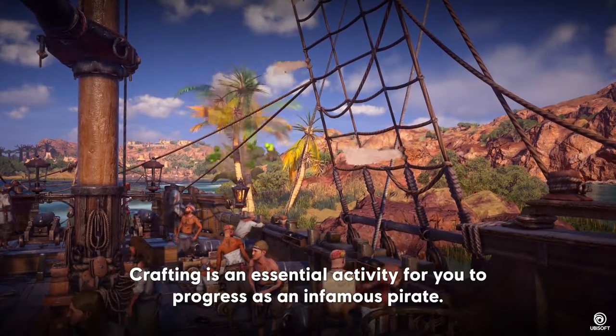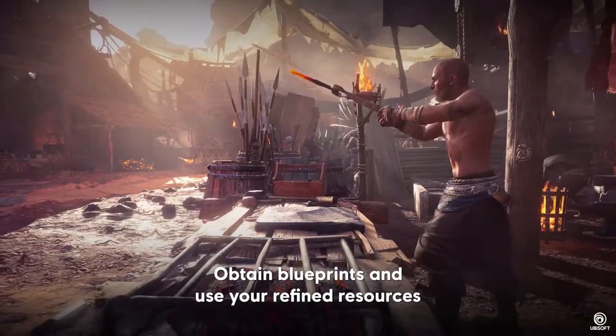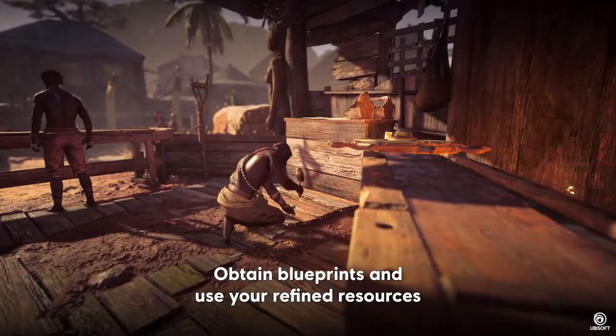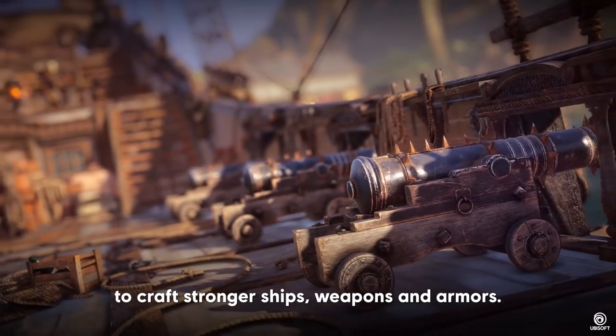Crafting is an essential activity for you to progress as an infamous pirate. Obtain blueprints and use your refined resources to craft stronger ships, weapons, and armors.